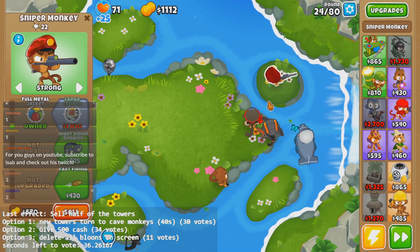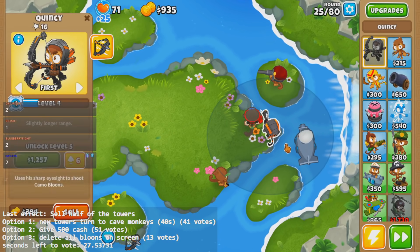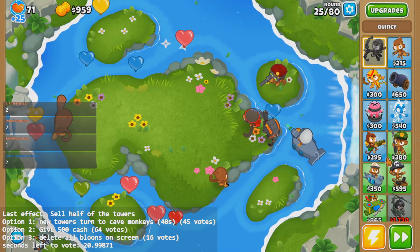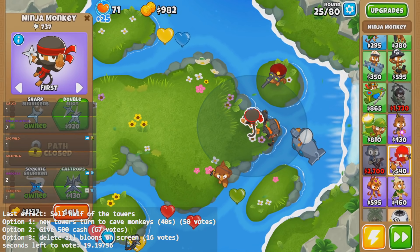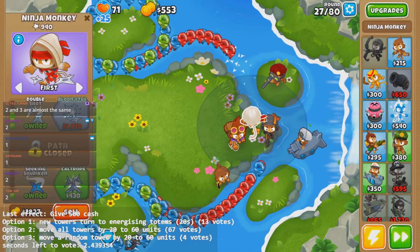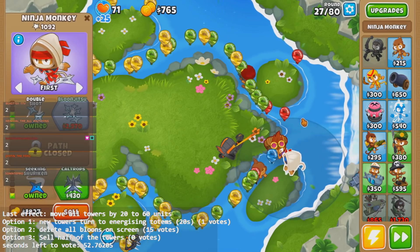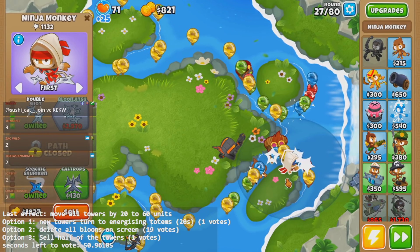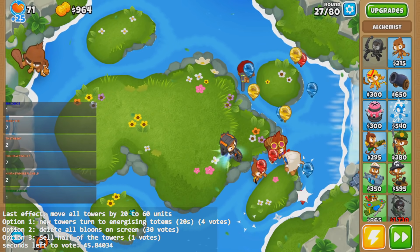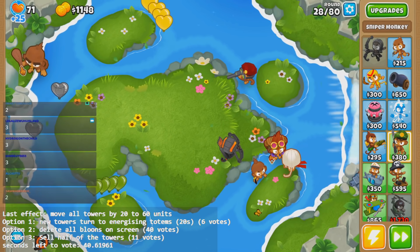Let's get a camo lead. Yeah, you sold Quincy too. Note to self: do not rely on heroes for this game, nor farms. I honestly don't know what to do. Camos. Oh, my tower just got shifted. Now we've got an alchemist on the track. Luckily I think we're fine still. I'm going to use Quincy here.